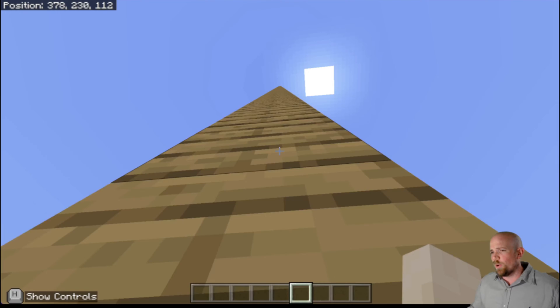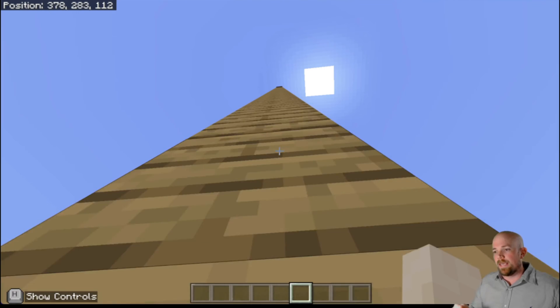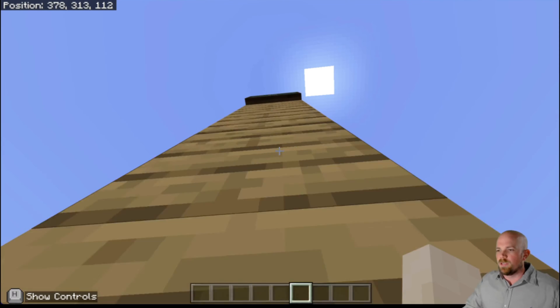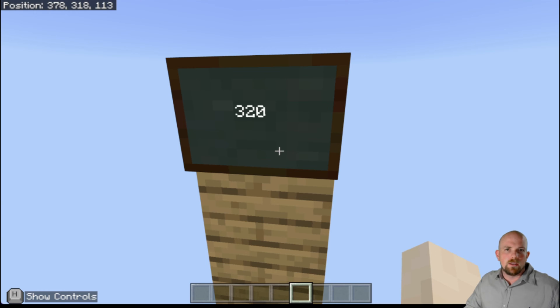My tip is always go up to the highest point — build up to that highest point, put that block at the highest point, and then build down. If you wanted to build a room up here, that might be your roof. We're nearly at the top. We can now reach up to 320 blocks from zero.